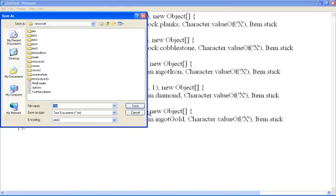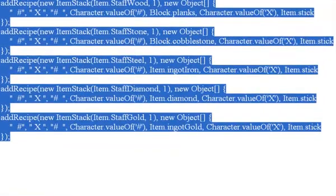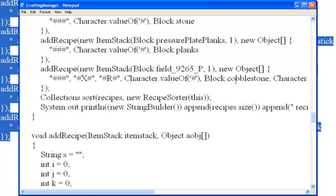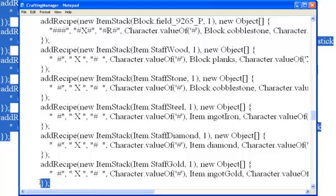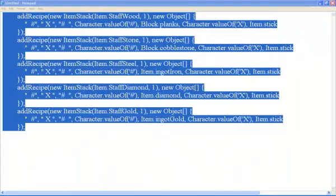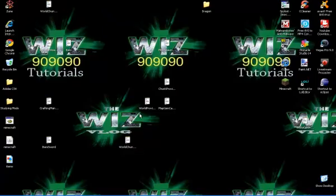And we'll save that, and we won't cancel. We'll select all, we can drop the recipe, we can drop down to that, enter. Now you want to make sure you have these things. And we'll save that, X, rather click, Control A, delete. Drop it, crafting manager — boom. All we have left is item sword, and it's item sword because that means it's a weapon.